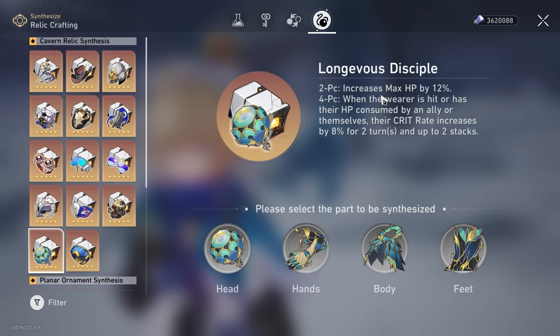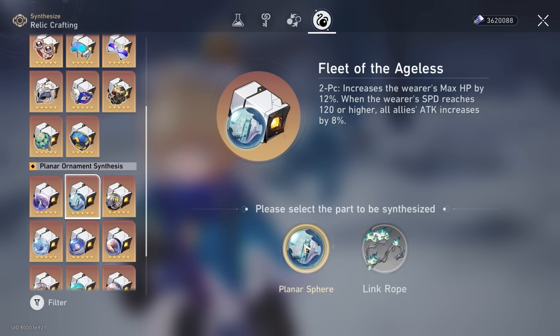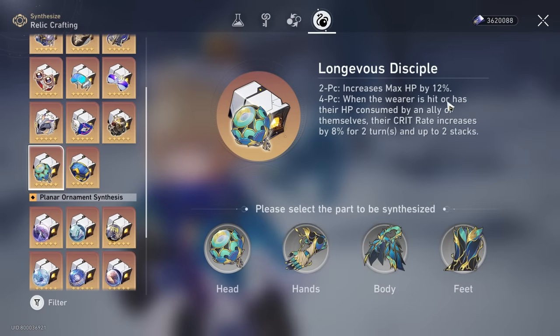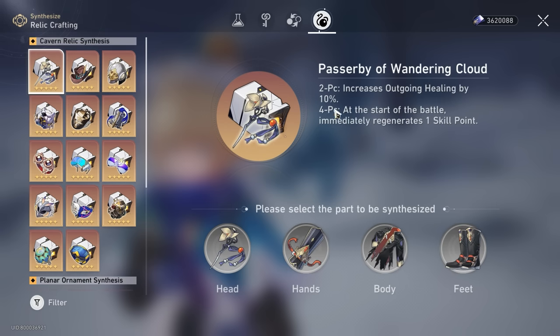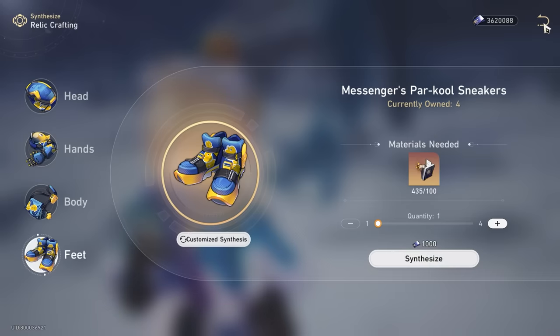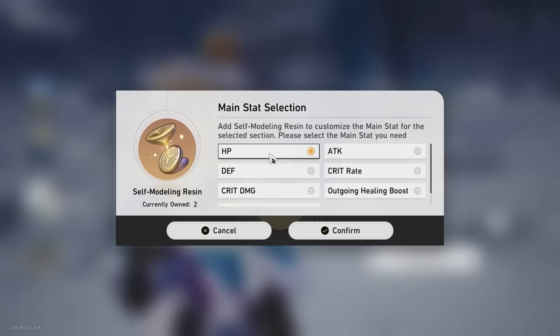For the 4-piece relic set, Longevity's Disciple is definitely my pick for this section. The main stat you want is HP percentage for both the Planar Sphere and Link Rope. The Longevity's Disciple 2-piece gives max HP 12%, and the Passerby of Wandering Cloud increases outgoing healing by 10%, which is also quite attractive. If you feel the full HP build is already healing a lot, you can switch the 2-piece over to Messenger Traversing Hackerspace instead. For the feet and body, go HP percentage to cap her out as much as you can.